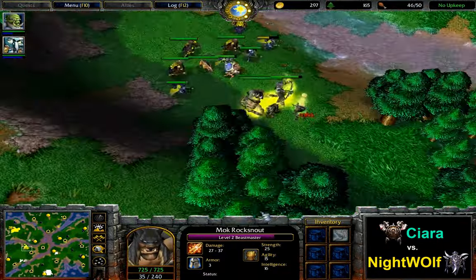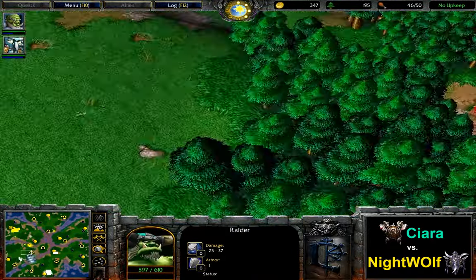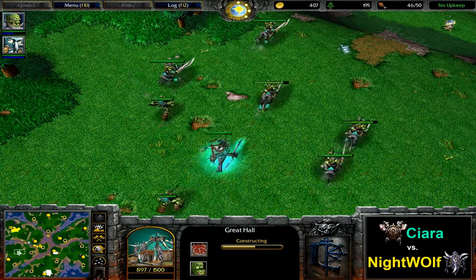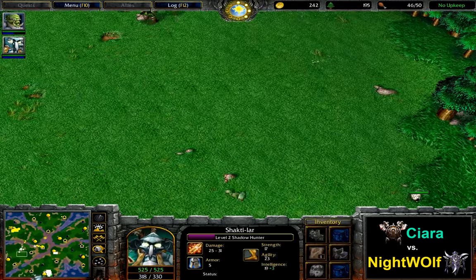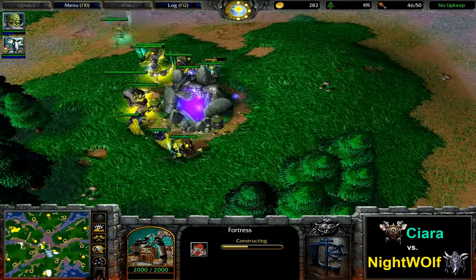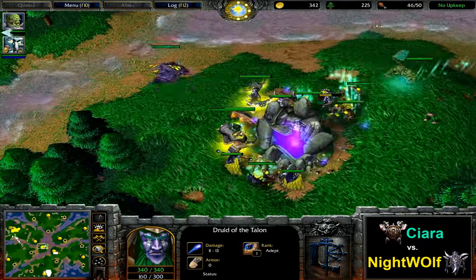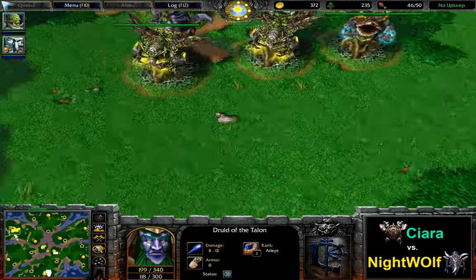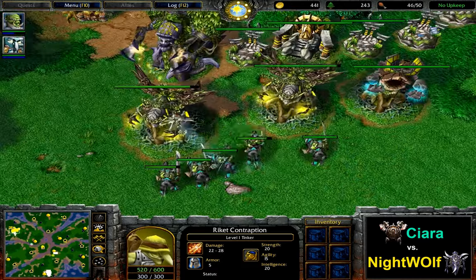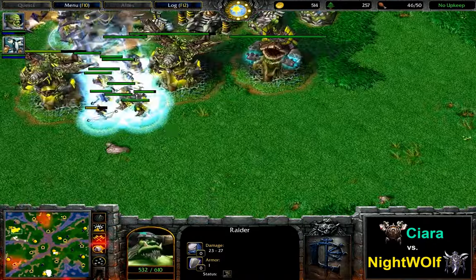It looks like Ciara is staying in a position where he could react to a push against the expansion with a counter push against the Night Elf main — with Pillage researched already. Talents just chilling at the Mana Fountain are going to get lots of Cyclones in. One Talent gets killed and Town Portal is going to be used soon. The Tinker drops a Pocket Factory. There's the Town Portal — Hex Spell used and those Raiders are way out of Cyclone range.